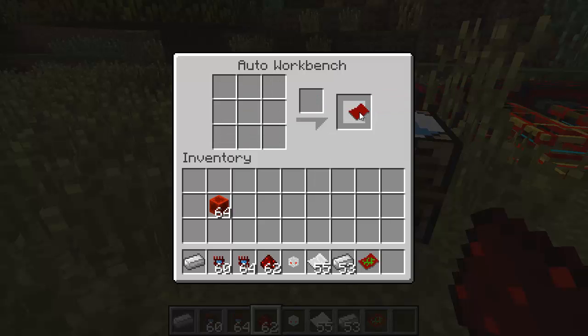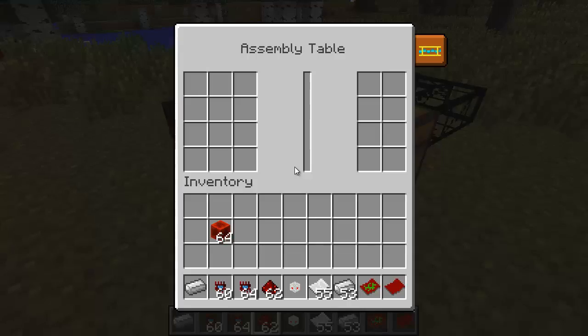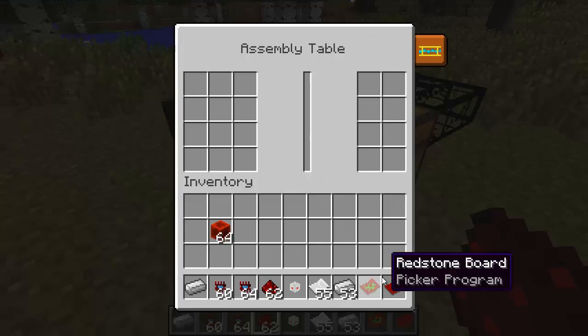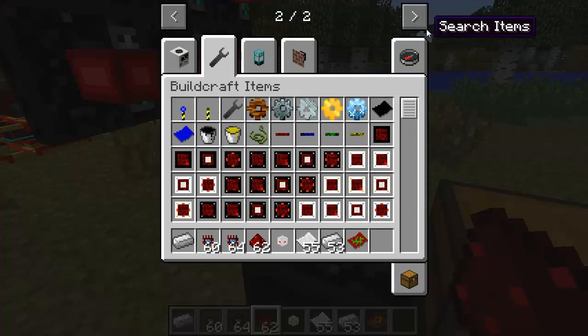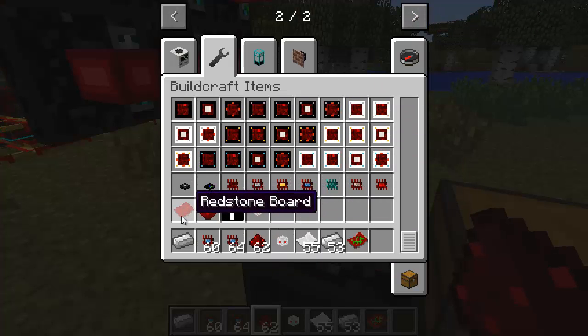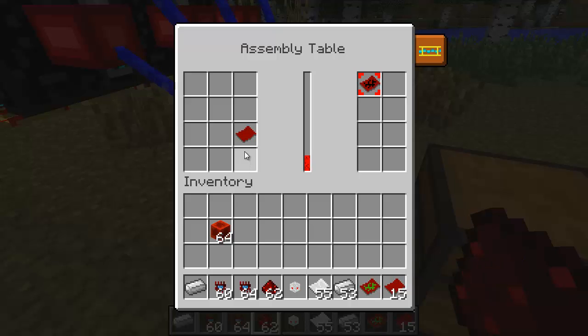Here I'm going to take this blank redstone board and place it in the assembly table. You can tell that the assembly table is now writing a program into the board.